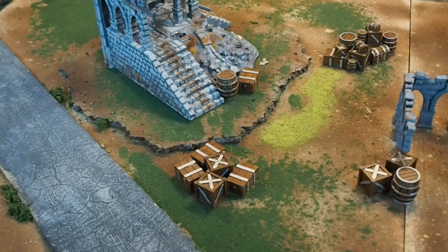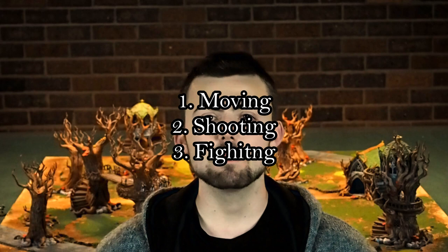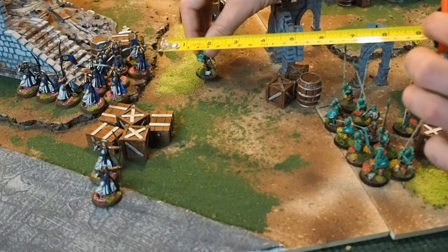There are three main things that happen each turn: moving, shooting, and fighting. At the beginning of every turn each player rolls for priority — whoever rolls higher has priority. Usually this is a good thing but sometimes it can be a bad thing. If the roll is a draw then the player who had priority last turn loses. Isengard won the roll for priority, so it is now the movement phase.